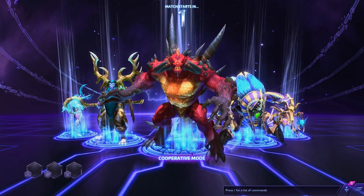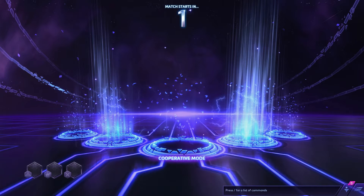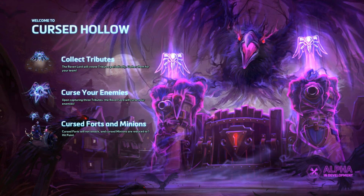Hey guys, welcome back to another let's play with Heroes of the Storm. On this one I'm going to be playing Diablo on the Cursed Hollow. You collect tributes, and several people can gather them but only one person will actually get it. So if you're there with an enemy and he started before you, your best bet is to attack him first. If you get the tributes, the Raven Lord will curse the enemy, making all forts not attack and minions reduced down to one hit point.